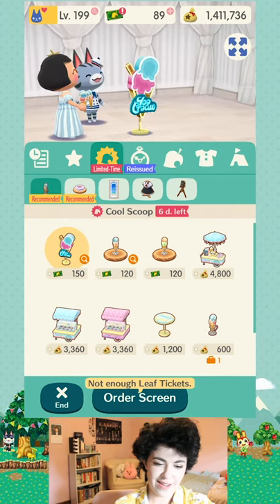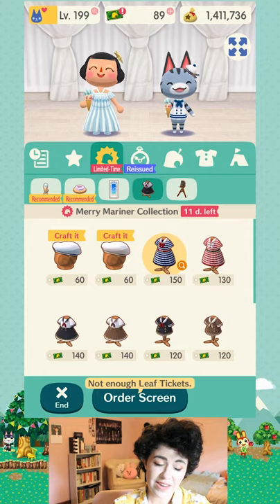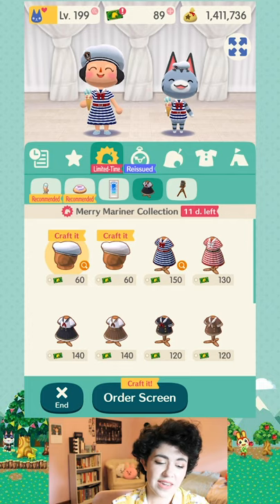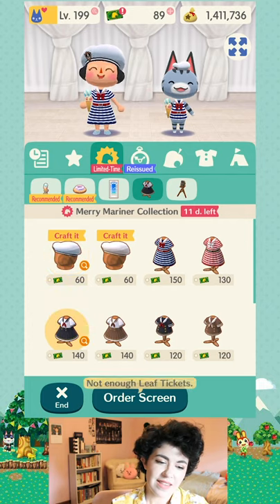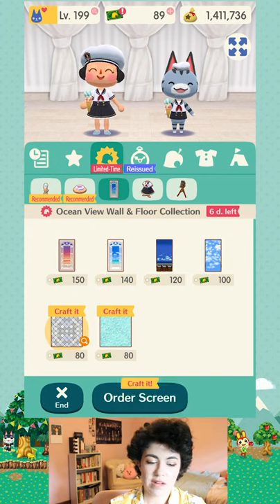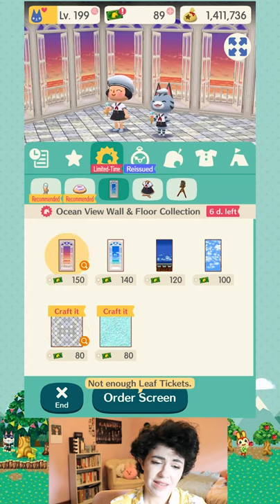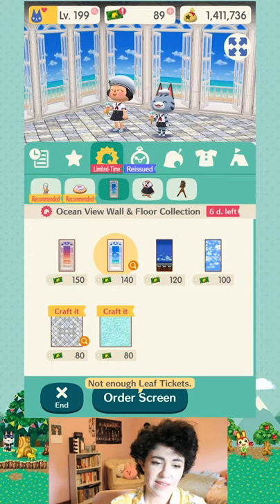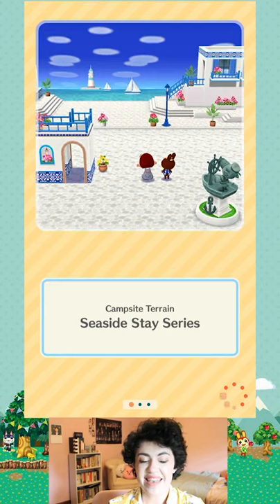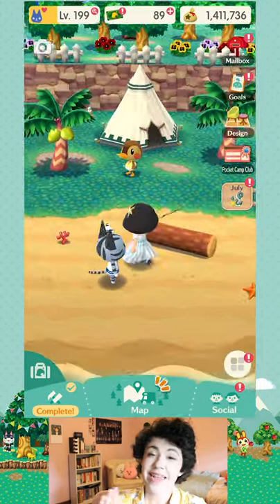I usually spend my leaf tickets on clothing. Here in the preview section the sailor dresses are so cute — this is the stuff I would save my leaf tickets for. They also put out wallpaper and flooring collections that you can only get with leaf tickets, and there's a seaside sunset window that's really cute. The campsite terrains are another thing you have to spend leaf tickets for. That's why you save up your leaf tickets and have to be selective.